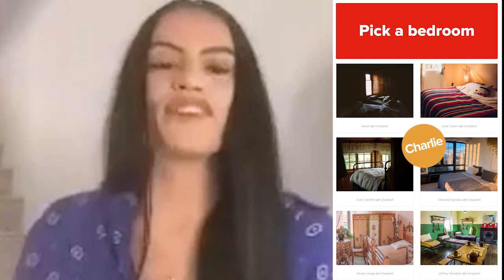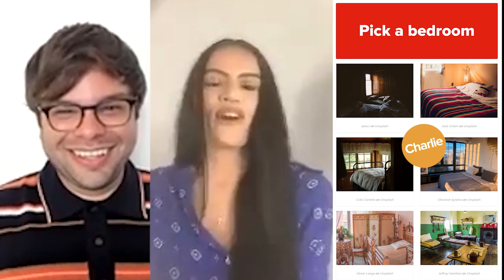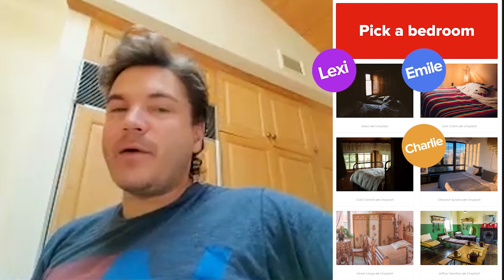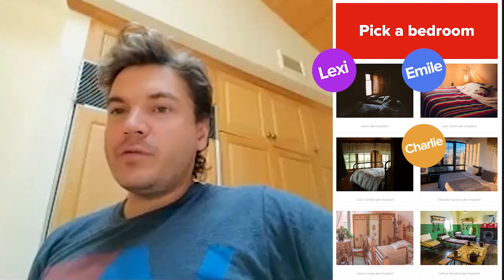Pick a bedroom. All these look super cozy. I think I'm gonna go with the high rise — I love that view, and the sunset looks spectacular from up there. Okay, we are on very opposite pages. I am gonna go with the first one because I love my dark little layers. I'm gonna go with something simple — not too much window, not too dark, just chillness. High window so if someone tries to peek in they're still gonna have a hard time fitting through.